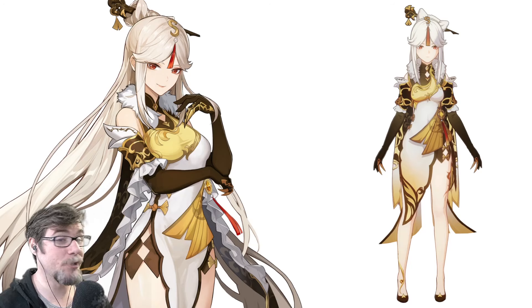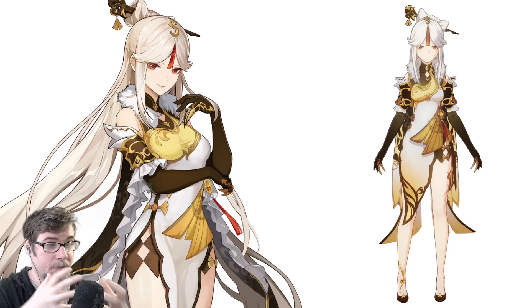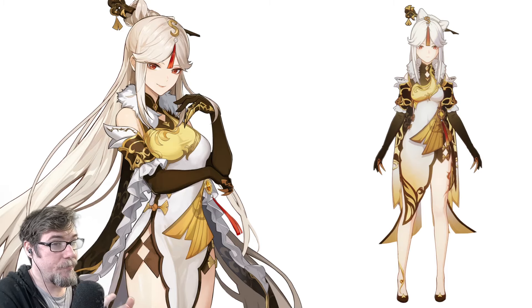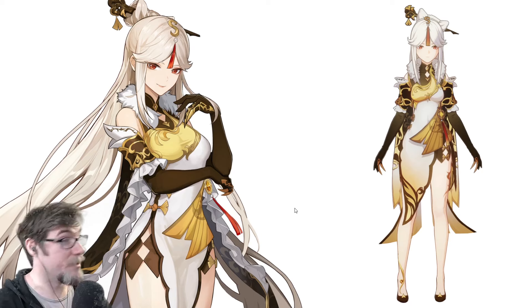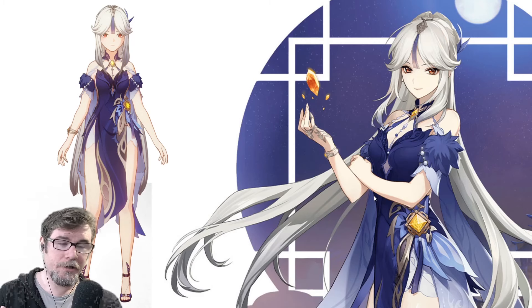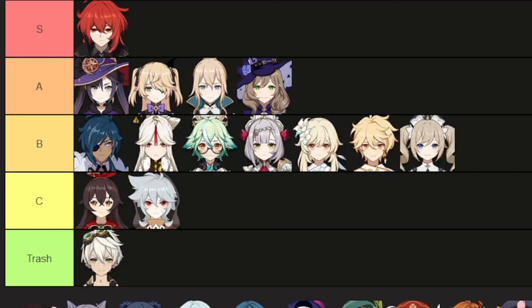Now it's Ningguang time. I have a hot take about Ningguang — she doesn't look that good. She's not an S tier; she's far from an S tier. Light colors, white, yellows, golds — nothing really pops out. She's just kind of there. She's a good looking NPC, but she's a freaking NPC in this outfit. Her alternate design is better because you have darker shades of colors against her complexion — this works more. She goes right there.